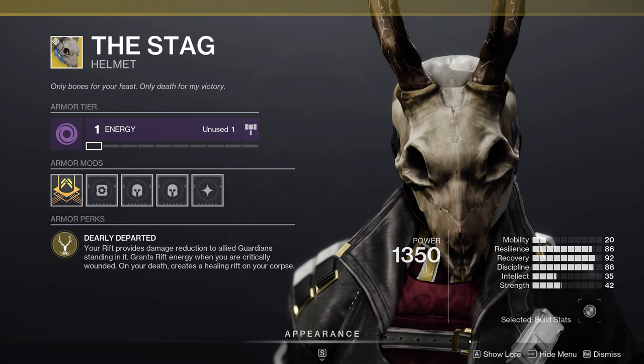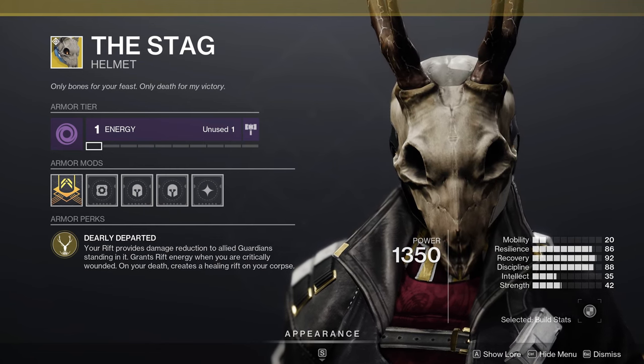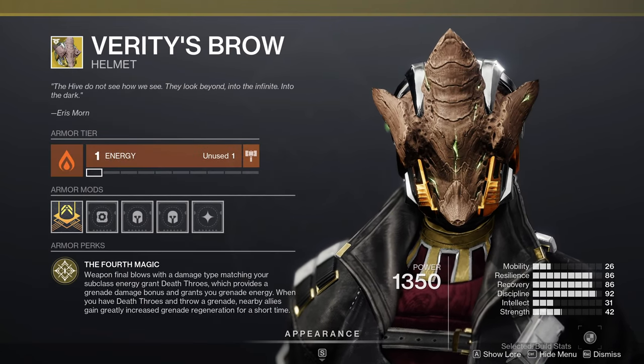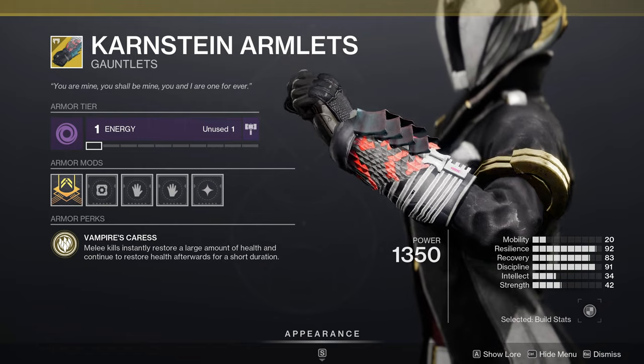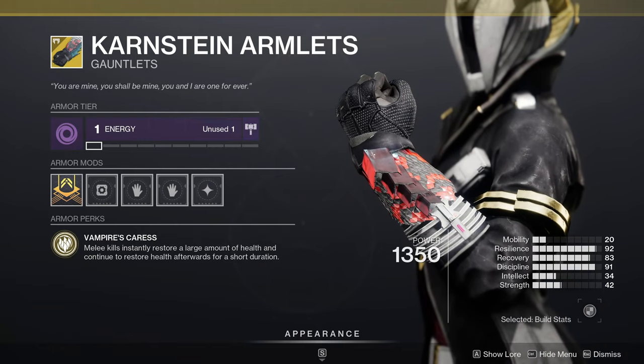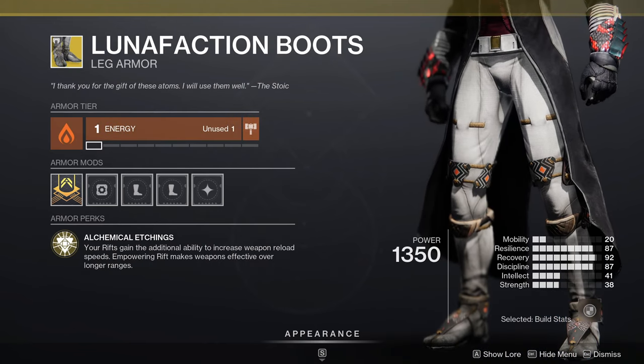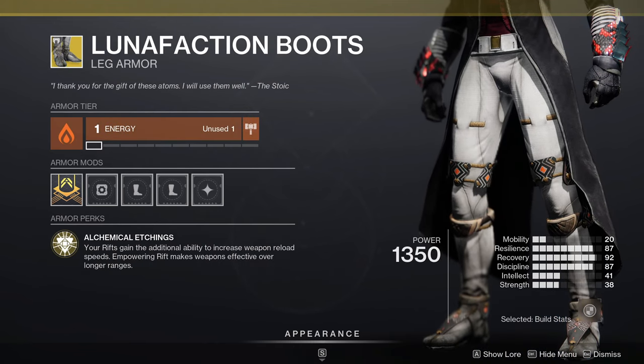And for Warlocks: The Stag is great for having constant healing rifts that protect you and your team. Crown of Tempest, Nezarec's Sin, and Verity's Brow to throw constant abilities at your foes, Karnstein Armlets to melee your way safely through a fight being healed all the time, Starfire Protocol for two grenades to heal yourself or hurt your foes with, and Lunafaction Boots to help support your team in a DPS phase by boosting weapon range and reload speed.